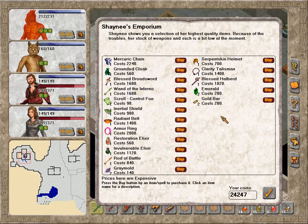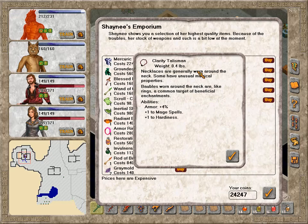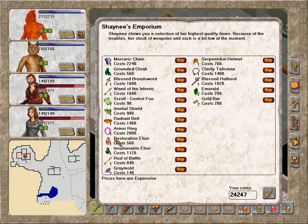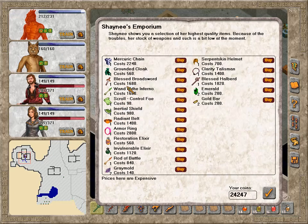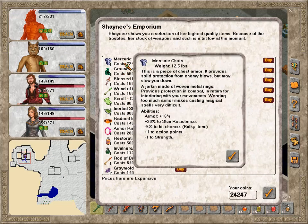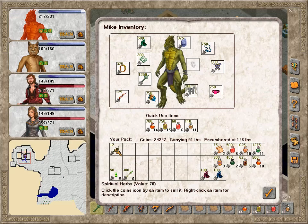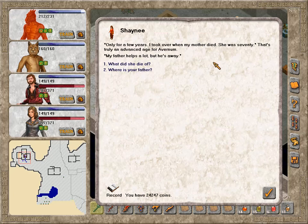Can I see what you have for sale? Blessed Halberd, Emeralds, Clarity Talisman — nope. Mage Spells and Hardiness. Serpent Skin Helmet — no thanks. Armoring, Radiant Belt — we have belts that give stab bonuses. How long have you been running the Emporium? Only for a few years — I took over when my mother died. She was 70. That's truly an advanced age for Avernum. My father helps a lot, but he's away.